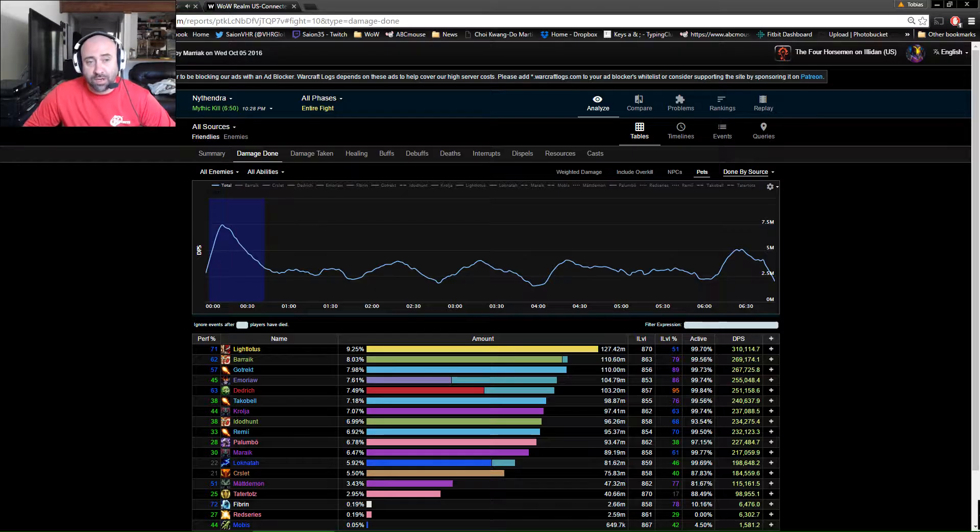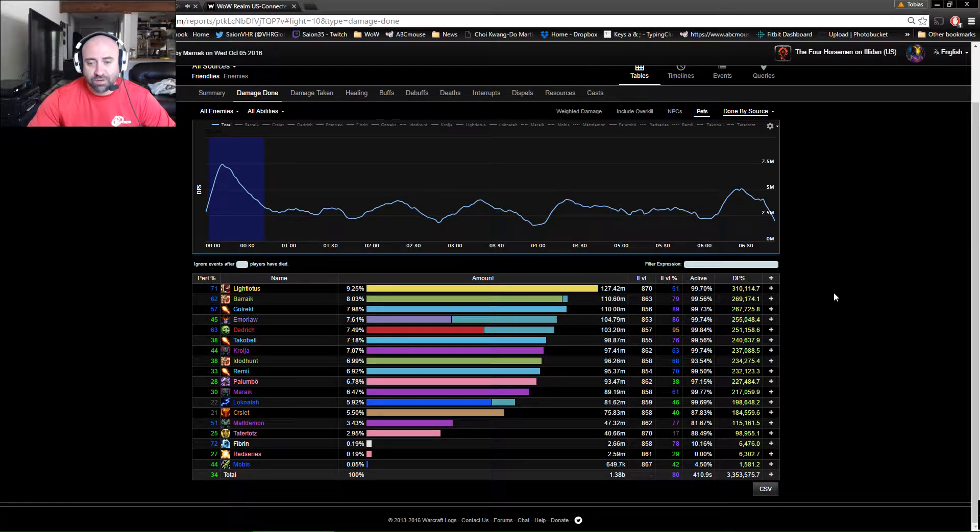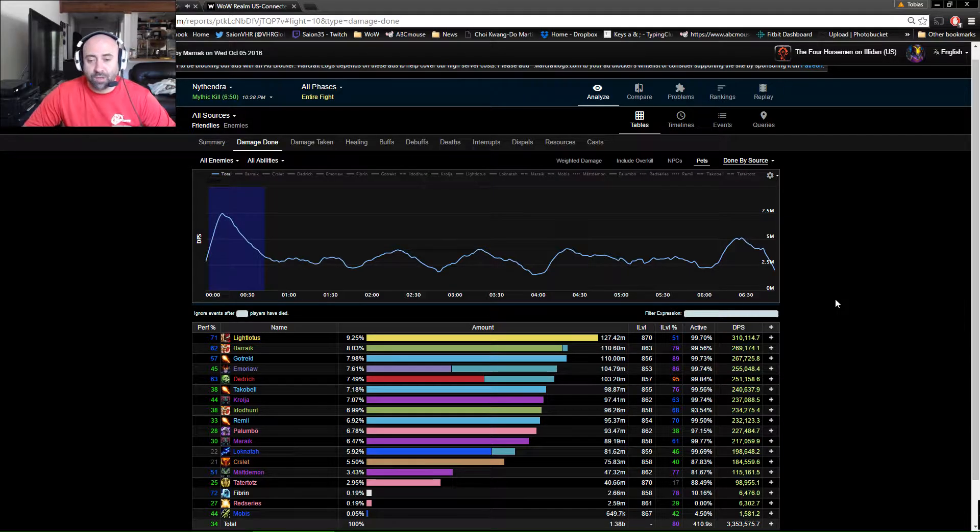This is a 6-minute and 50-second kill on Nythendra by a guild at 859 item level with 20 personnel. Their overall DPS average for the entire kill is 3.353 million — about 150,000 to 170,000 below our best attempt, so our overall throughput is actually higher. Comparing from Xavius where we were doing 3.7, we could probably get to about 3.0 to 3.1 without pots, which puts us right where we need to be. Also, that 3.353 was with 5 healers instead of our 4, and our 4 healers can actually generate higher HPS than their 5.